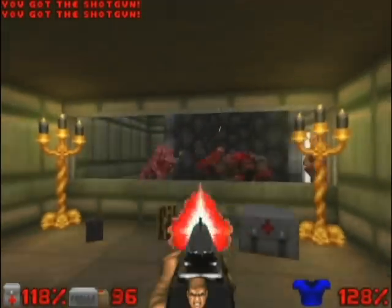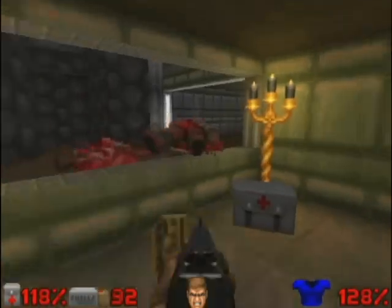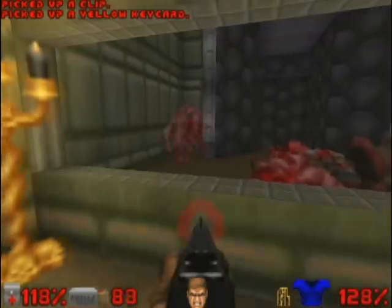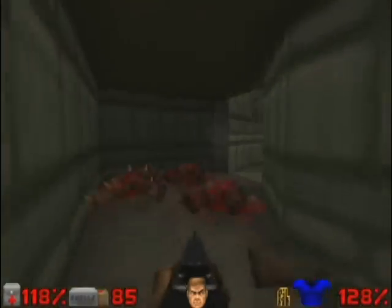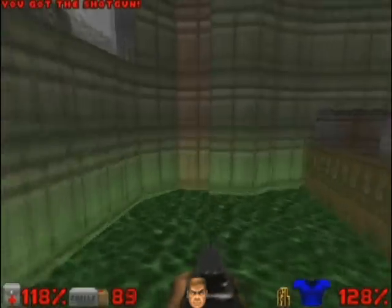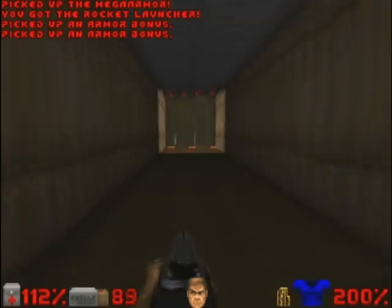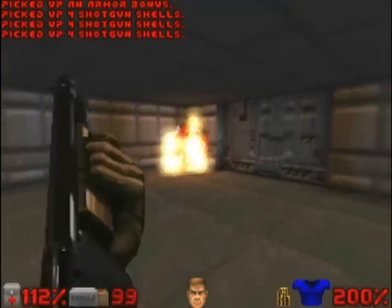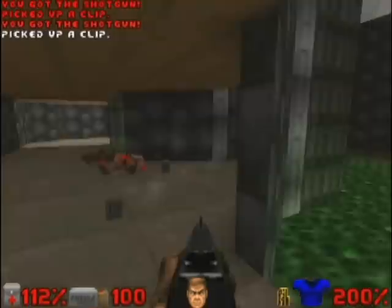And we are here to get the yellow card. More enemies in another part that we will access immediately. Let's go through the corridor and move on through the door.